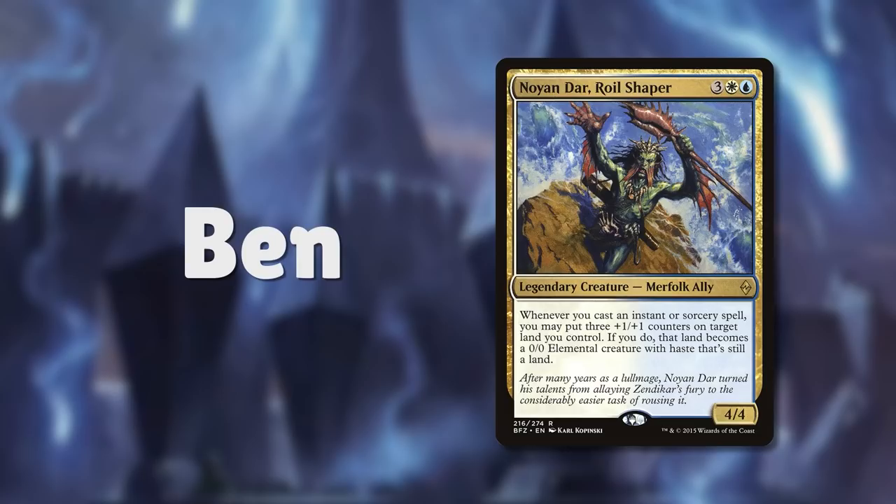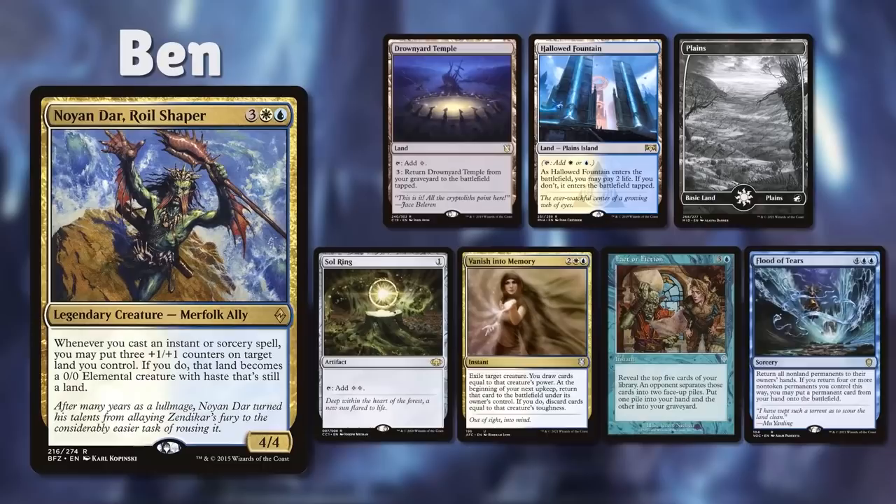Our third player is Ben, piloting Noyan Dar Royal Shaper, an Azorius Spellslinger deck looking to police the board before beating down with huge animated lands. Ben keeps a hand with Drownyard Temple, Hallowed Fountain, Plains, Sol Ring, Vanish Into Memory, Factor Fiction, and Flood of Tears.